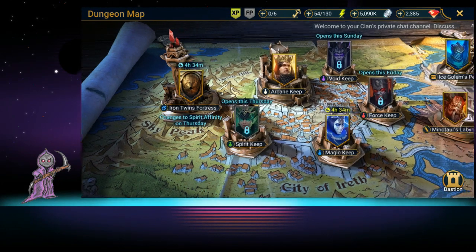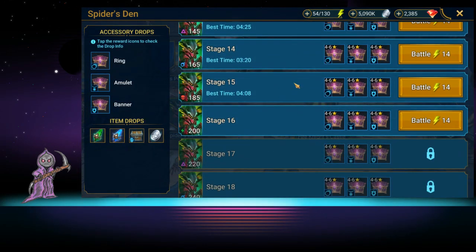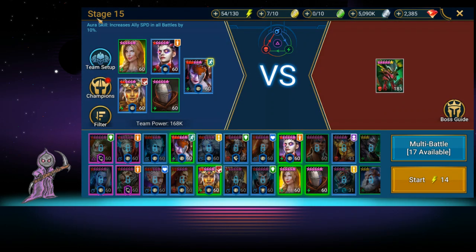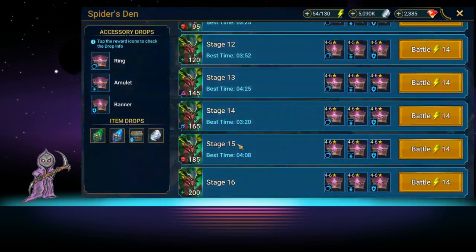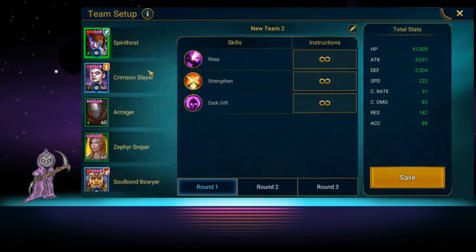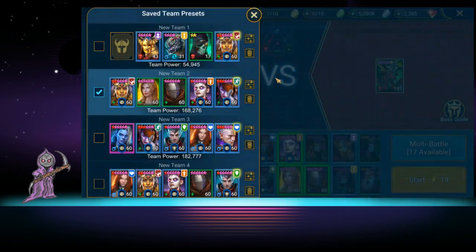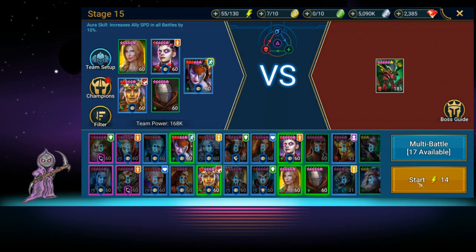If you are having trouble with Spider 15, she could be your answer as your fifth hero. Our best time was four minutes and eight seconds — a little slower, but it works. If you're having trouble with Spider, you can go back and watch one of my Spider battle videos to see where she really shines. We did have to adjust her in team setup so that her Flowing Sword is the number one priority, because we always want her doing turn meter reduction. Otherwise the Spider gets more turns, then heals, then kills us.